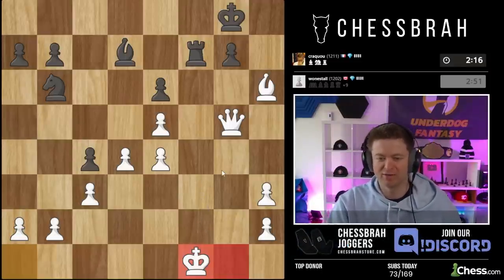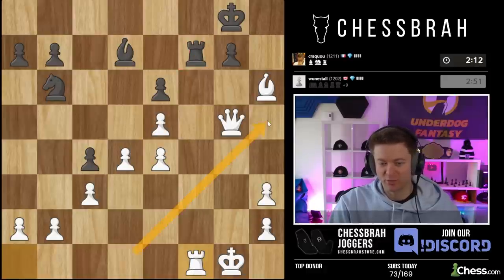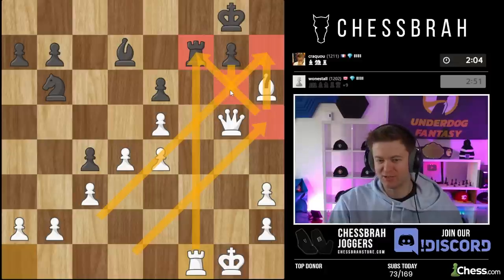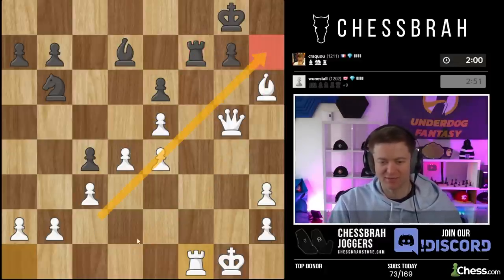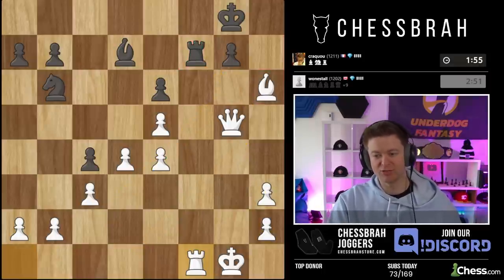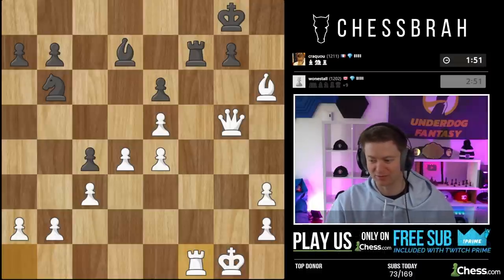It's a good pattern to know: when you have an open f-file, a lot of us might play queen h5 and hit f7, hit h7 with a bishop and a rook there, but then black plays g6 and covers both threats. So instead it's often better to just sack the bishop, go here, take, and then you have this mating pattern by lifting your rook. In most chess positions when you're launching an attack and you have this kind of tactic, it'll work out that way.